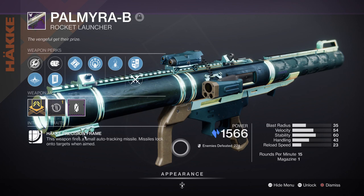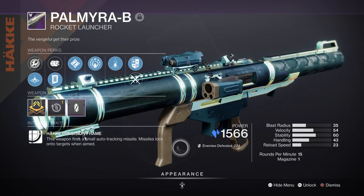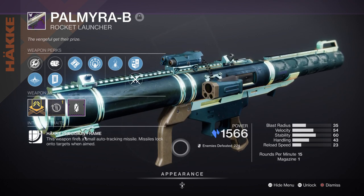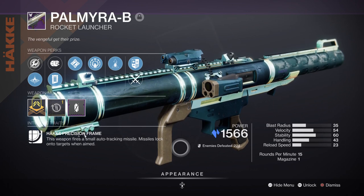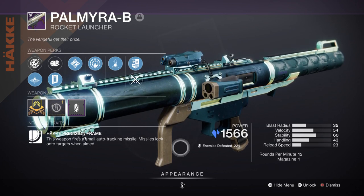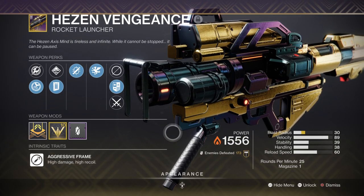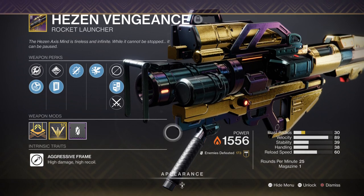For heavy, we have Palmyra-B with Explosive Light and Ambitious Assassin, and because we are using a build that will be generating a lot of Orbs of Power, it only makes sense to use the following for that increased weapon damage all the time. The heavy is down to the user, but I would recommend sticking with something ranged-based so you can make full use of your sunspots. Alternatively, Hezen Vengeance from the Vault of Glass is another good solar rocket that can get tracking and raw power in one.